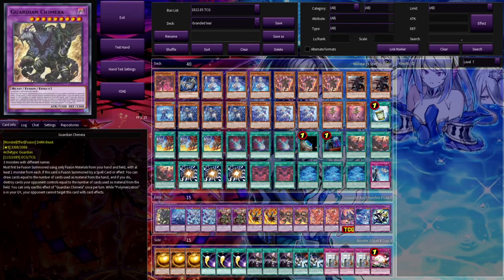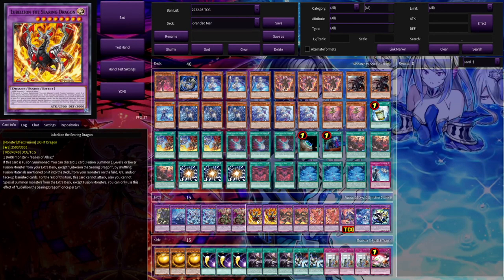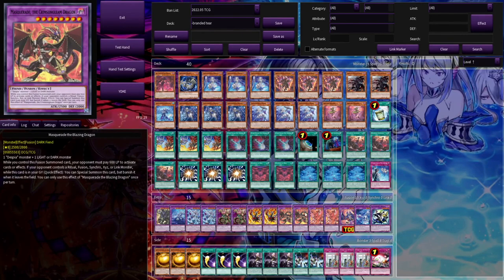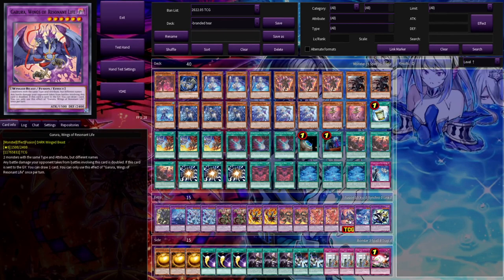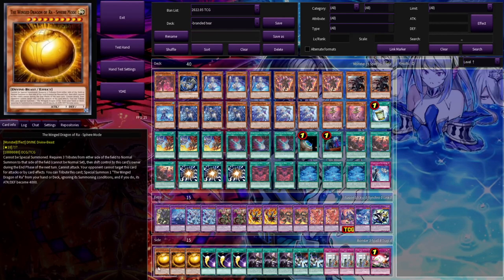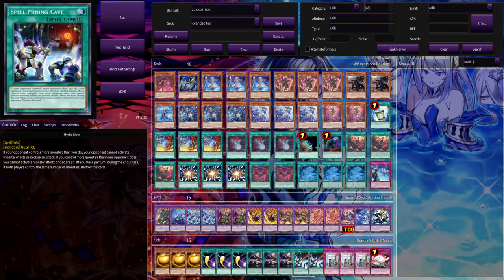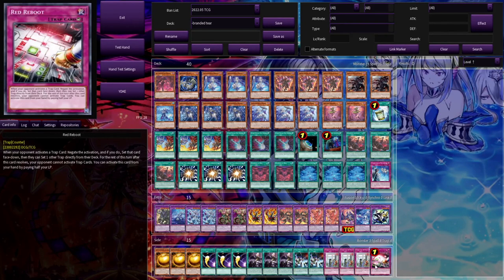In the extra we're on one Guardian Chimera — still waiting for mine in the mail, really excited for that — one Kaleido Heart, two Mirror Jade, two Protoplant Dracostapelia, two Lubellion, two Masquerade, two Albion, one Garura the Wings of Resonant Life, one Kit Kalos, and one Winda. In the side we're on three Sphere Mode, three Cyclone, three Droplet, two Mystic Mine, three There Can Be Only One, and one Red Reboot.